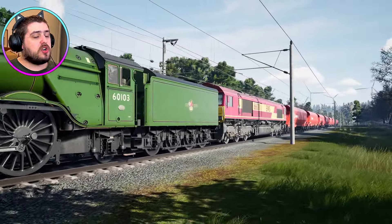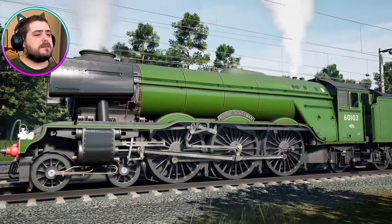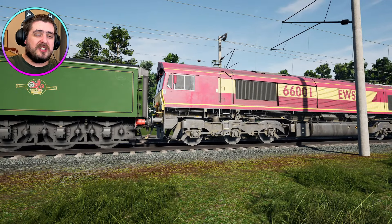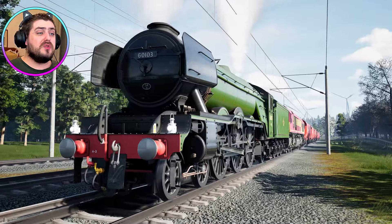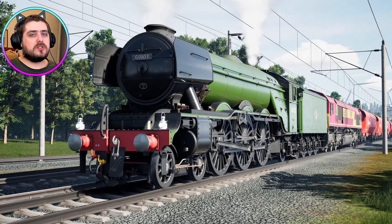Fancy that — Flying Scotsman is stronger than a Class 66! But which engine do you think is better: Flying Scotsman or the Class 66? Leave your answer in the comment section down below. I'm pretty sure I know what the answer is — everyone's going to vote for Flying Scotsman, because one, it's Flying Scotsman, and two, it's a steam engine. We all like steam engines, although I do like diesels as well.